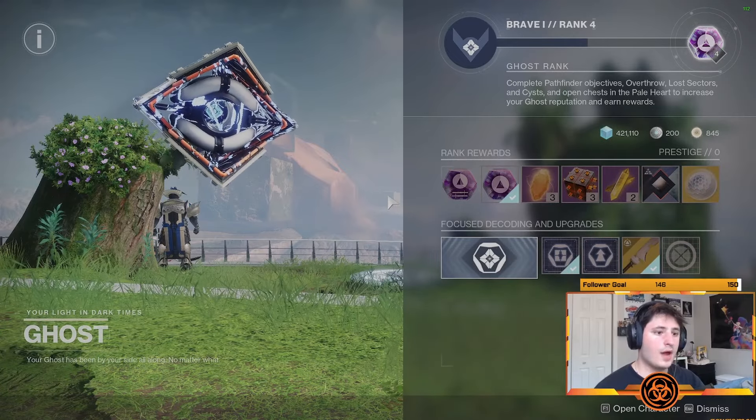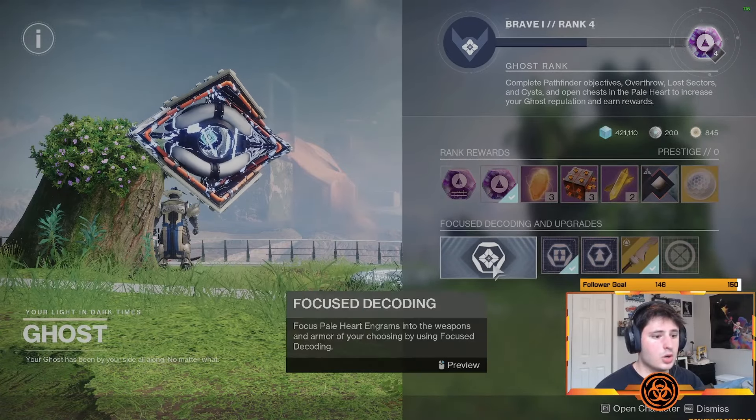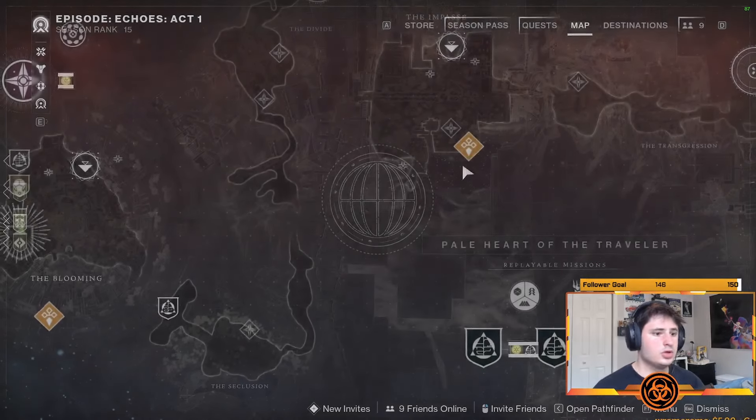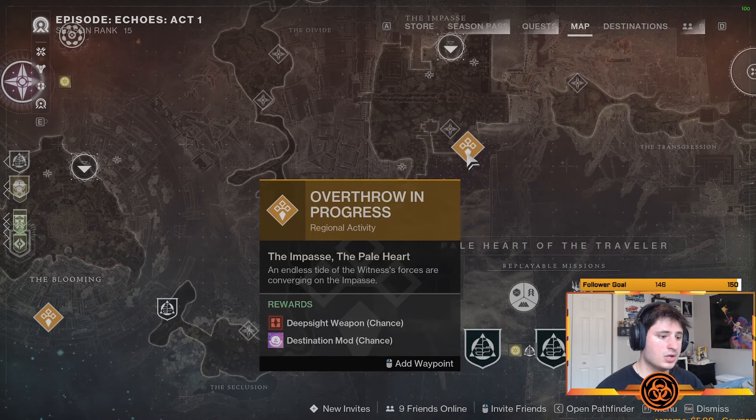To get this weapon, after completing the campaign, you can go to your ghost and actually focus it, as well as being able to do the Overthrow missions in the Pale Heart, which actually give it to you and chances for Red Borders.